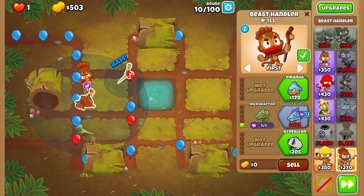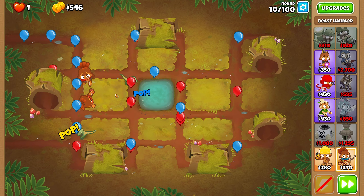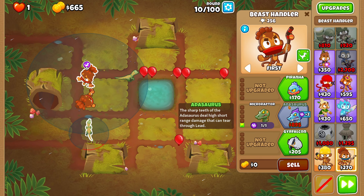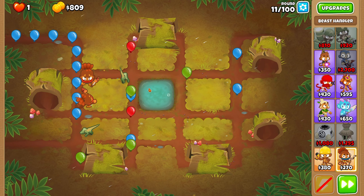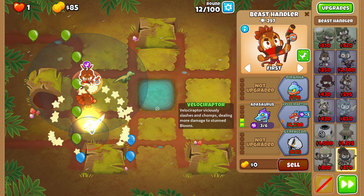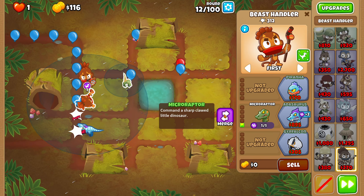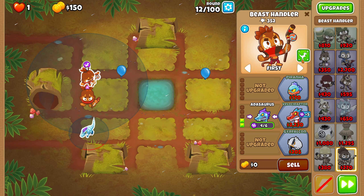We're going to move this one right over there, leave this one at the bottom. I think that is fine. For right now, I think we defend pretty well. We are going to upgrade this one to the Atasaurus as early as we can. It should be this round that we do get it. We're nearing the end of the round and that was close. We got it. We're going to merge this one to this one right over here. I think that is a bit better than having both of them.